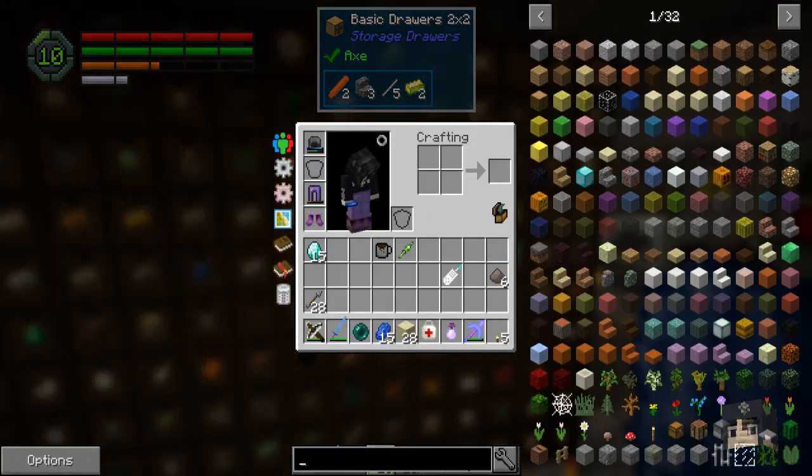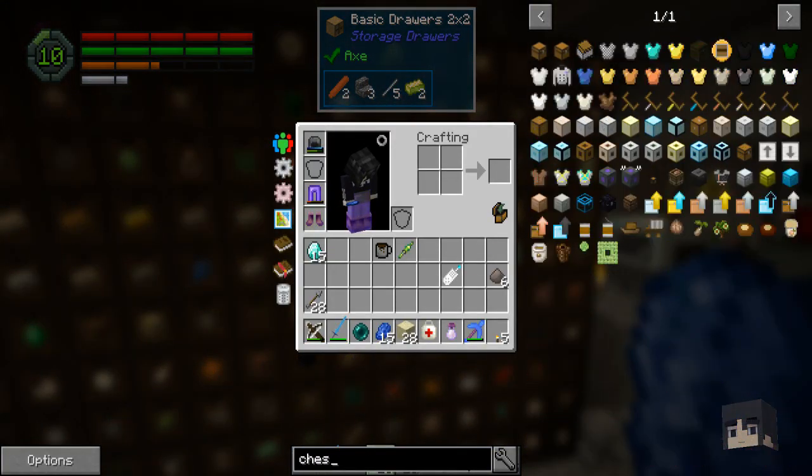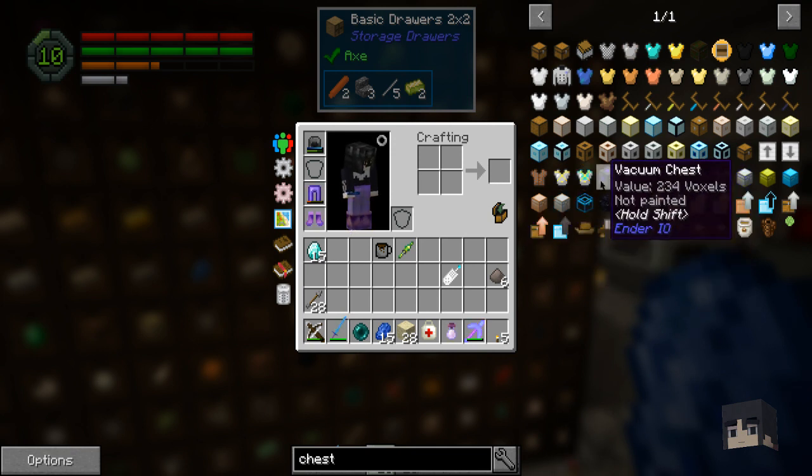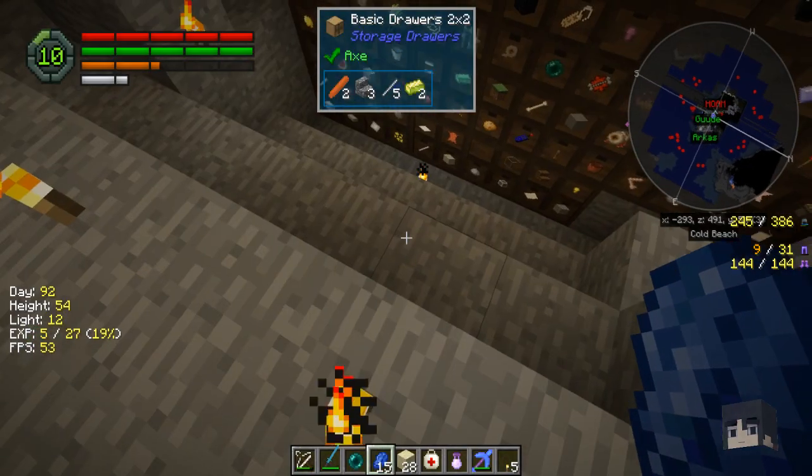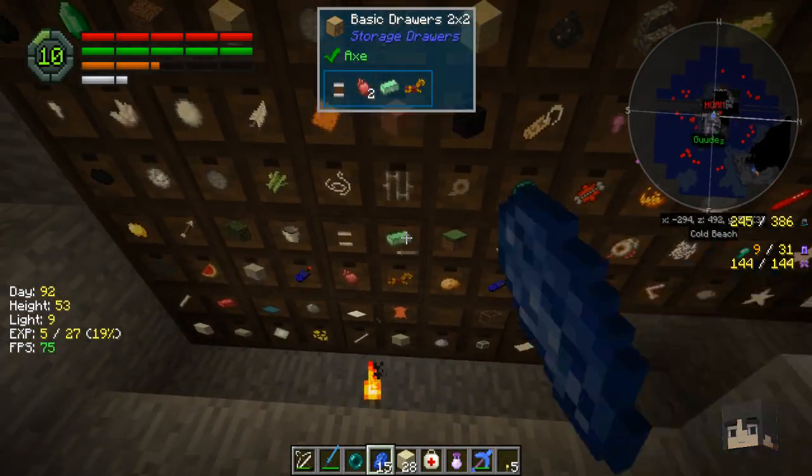Actually, hold on. Let me look this up. I got some hoppers in my pocket. We can make a vacuum chest. You want to see some cool stuff, Goode? Yeah, I do. Come to the strainer farm.